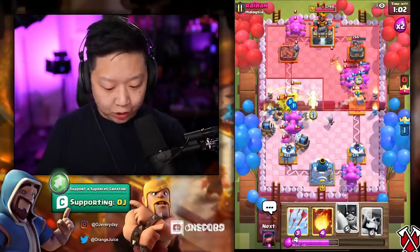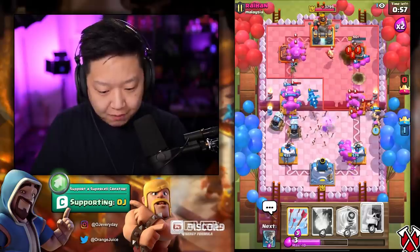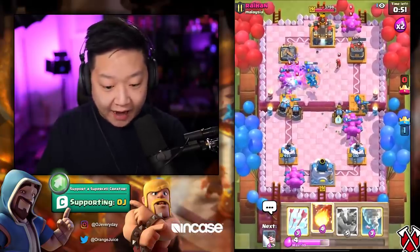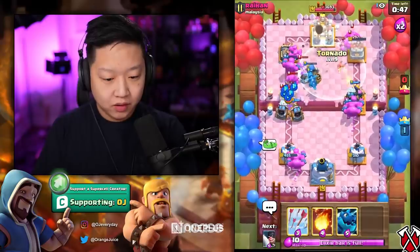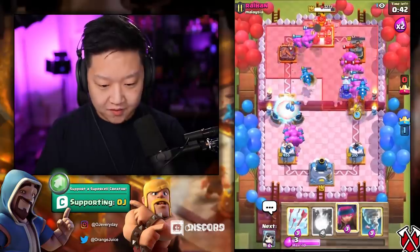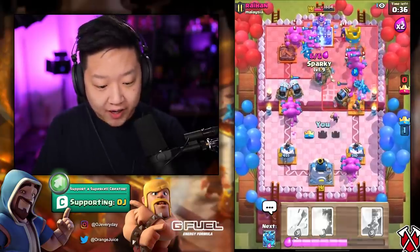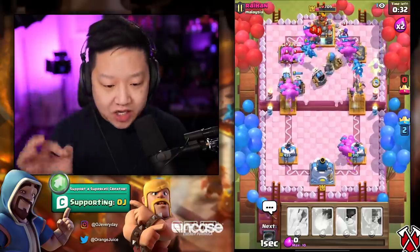I've got Executioner — just keep spamming stuff down, make sure to distribute it into both lanes. We've got a Giant Skeleton to tank for — oh yeah! I don't even need to use Arrows. Just keep putting stuff down, they're overwhelmed, there's nothing they can do.